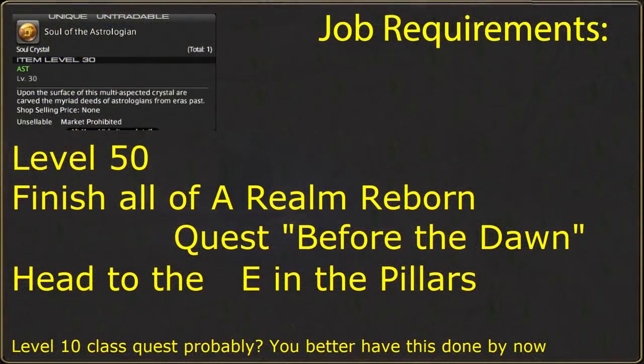To become an Astrologian, you must first finish the entire A Realm Reborn storyline, ending on the quest Before the Dawn. Accept the first quest of Heavensward coming to Ishgard, and you will be allowed to explore Ishgard at your leisure. Astrologian's starting quest is in the Pillars in the east, at the Athenaeum Astrologicum Aetheryte Shard. Any and all other requirements will be met by normally playing the game.